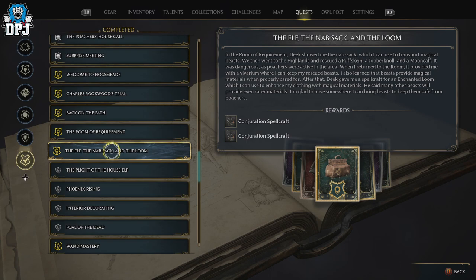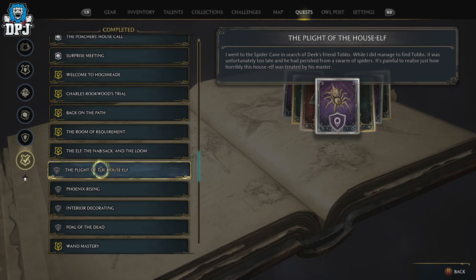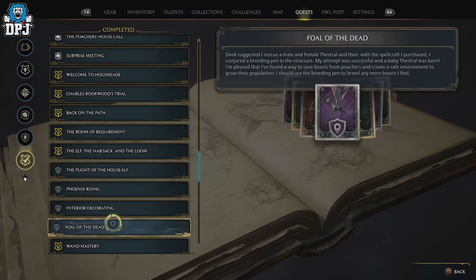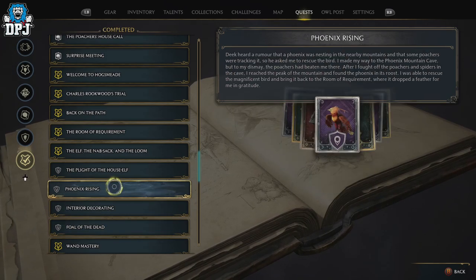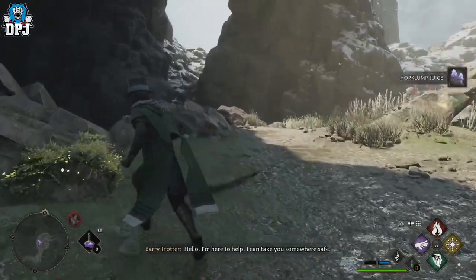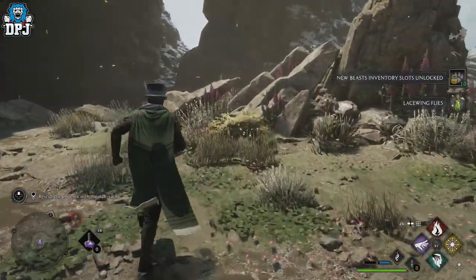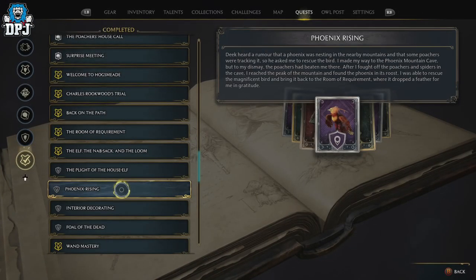The last quest for Deek is called Phoenix Rising. Before that, you'll do Plight of the House Elf and Foal of the Dead — where you're taught about breeding and go capture two thestrals to breed them. Then comes Phoenix Rising, where you're sent out to rescue a phoenix as part of a great story Deek tells you. Upon completing this quest, you receive a plus 10 extra beast slots, as you'll see on screen.